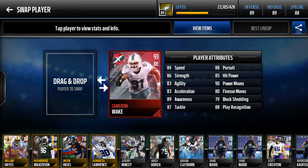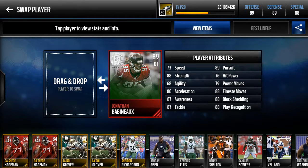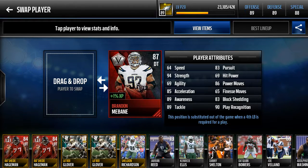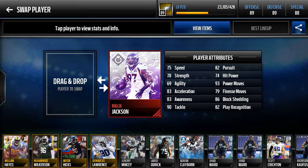Cameron Wake — look at those power moves, just bulldoze. If you watch the Eagles-Packers game, he just bulldozed right through the left tackle and sacked Aaron Rodgers repeatedly. Next defensive tackle is Jonathan Babineaux — not much, he's a finesse move guy, so he's athletic in pursuit, which is important when I like to shut down the run. Brandon Mebane at the second defensive tackle spot — power moves again, so the outside of the line is athletic, the interior is just power moves, which is good for instantaneous pressure.